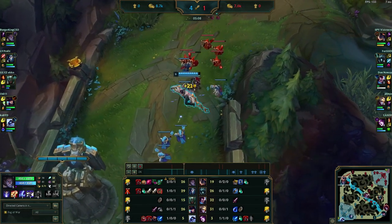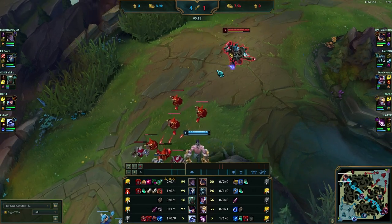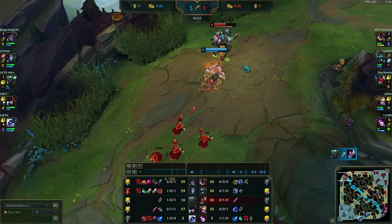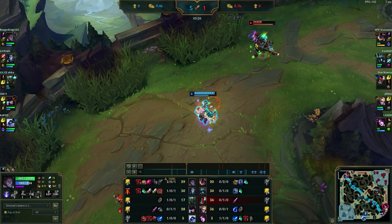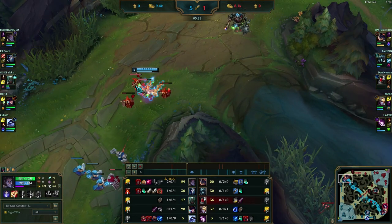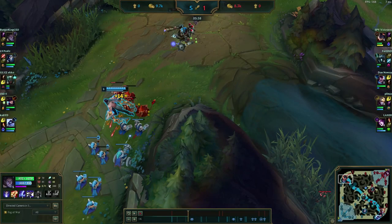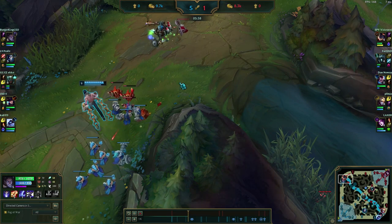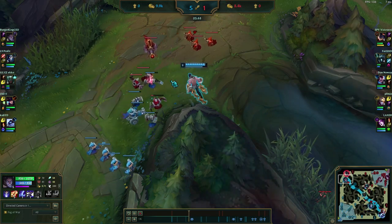He has to be so overextended to even catch this wave. We see him use W and E, so now it's the perfect opportunity to fight. We can get one more auto but we shouldn't overextend the trade — this is as much as we can do because now all our spells are on cooldown and chasing further won't give us anything. We go back and control the wave again. As you can see, we did another trade and the wave is still frozen — he just lost 60% of his HP.